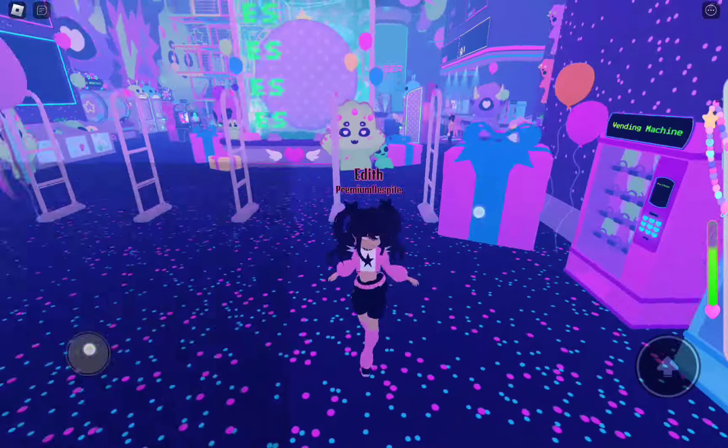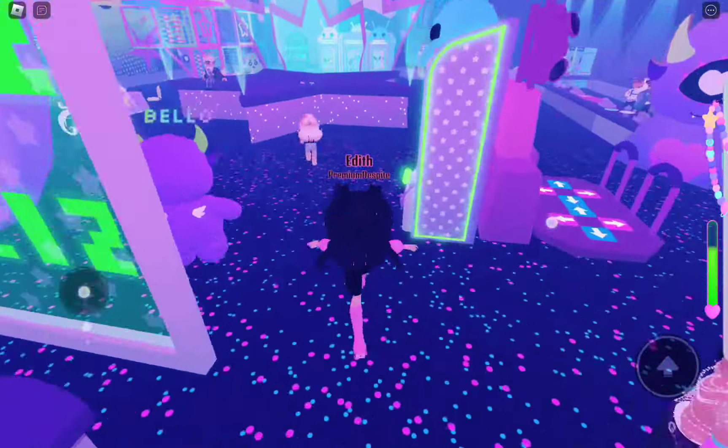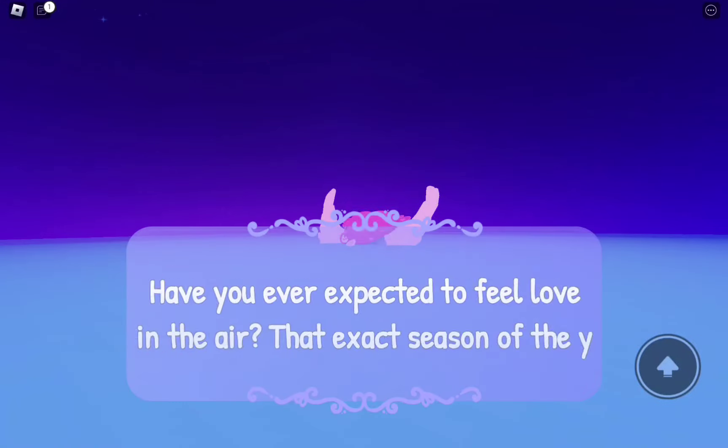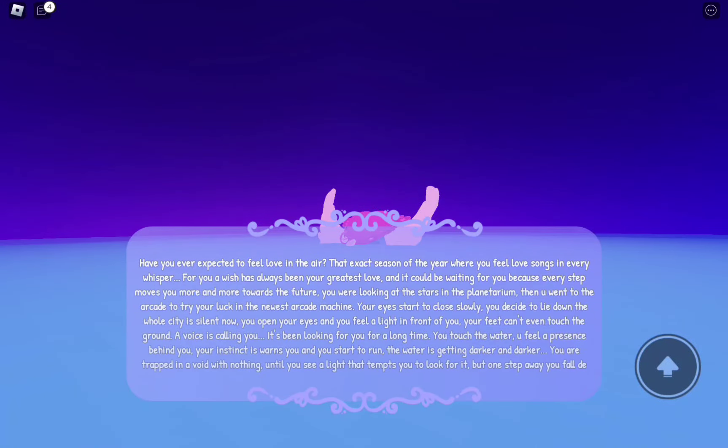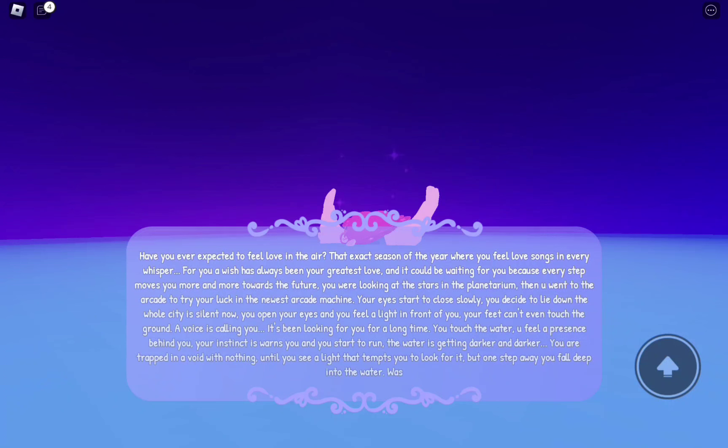After, you're going to go straight forward until you see this pink machine. You're going to click that button near the machine and it's going to show you the story. Most likely it's going to say that you lost and you have better luck next time, which means you didn't get the Valk.